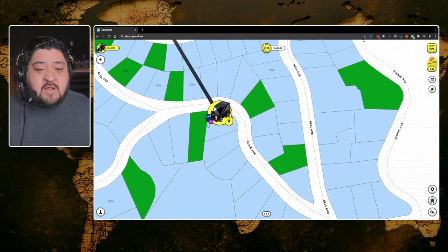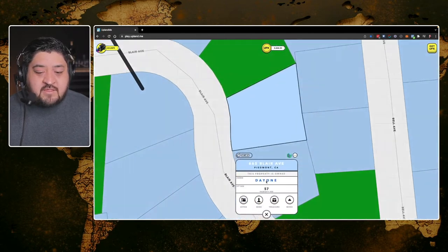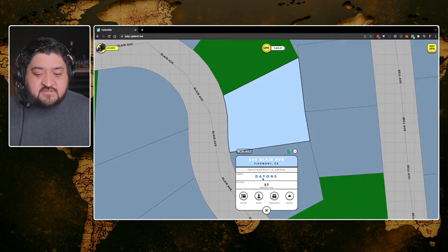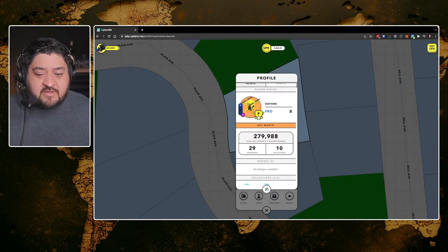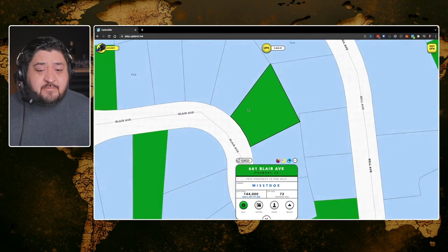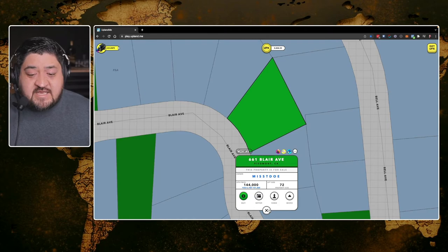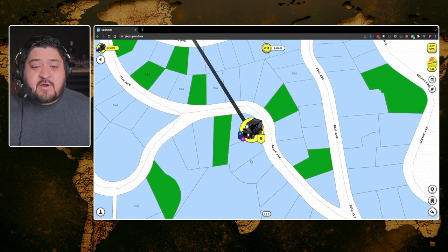There are three different colors. Light blue means the person is not selling — you can click it to learn a bit more about who owns it and what properties they have. Green means you can purchase it anytime you want, depending on whether it has an offer and whether they want payment in UPX or USD. Those are your options for purchasing property.